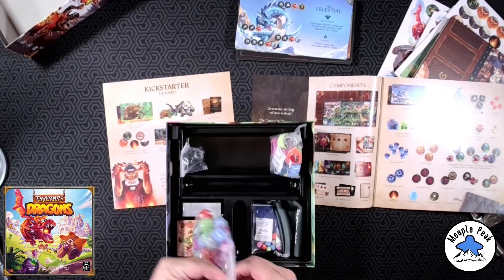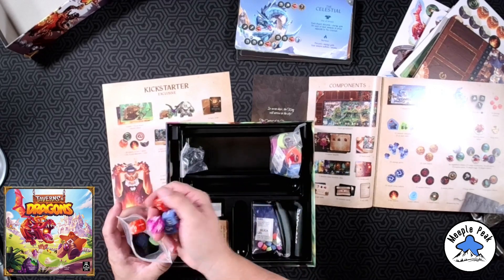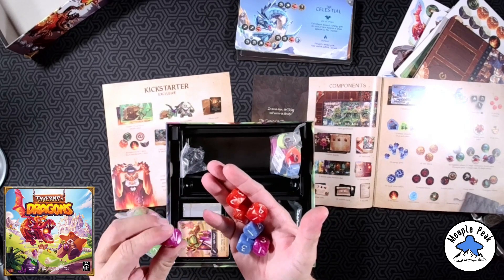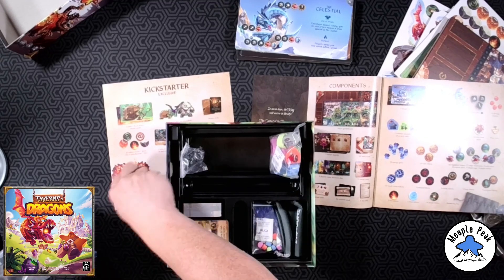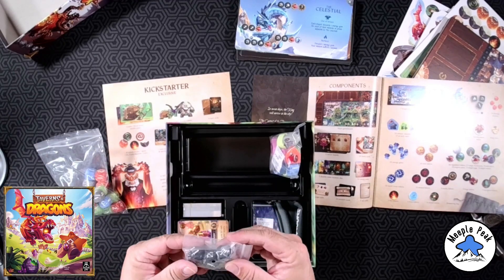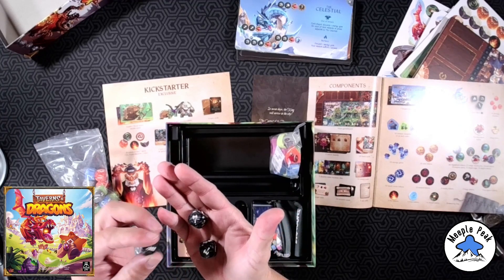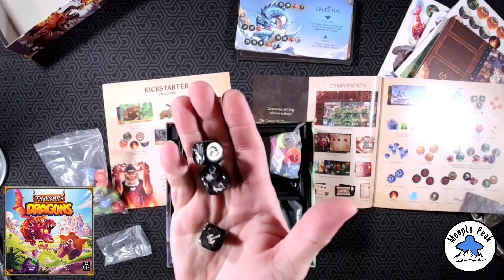Some really nice dice — they're oversized and they have a cool metallic swirl. Check those guys out — those are pretty. One one, two twos, a three, and a four. Those are hefty dice. And we have some sort of special black dice that has weapons of different kinds on the different sides: axe, sword, bow, something with claw work, and there's a flame on that side.